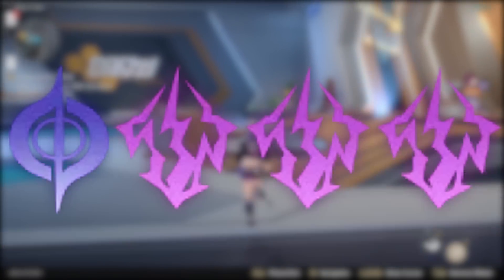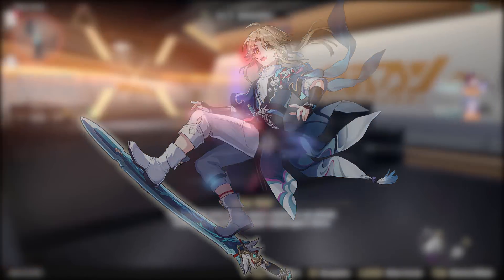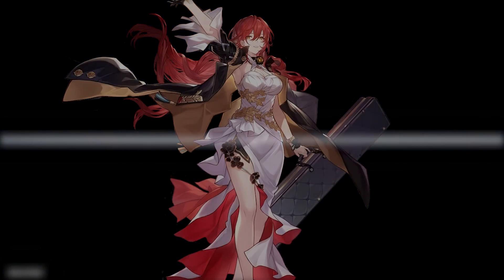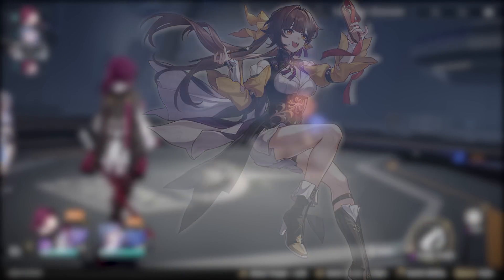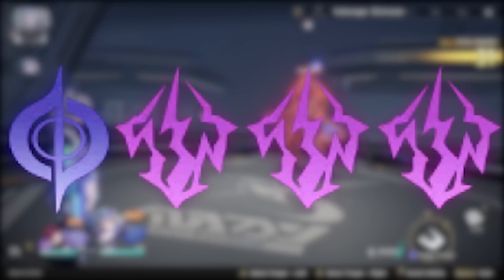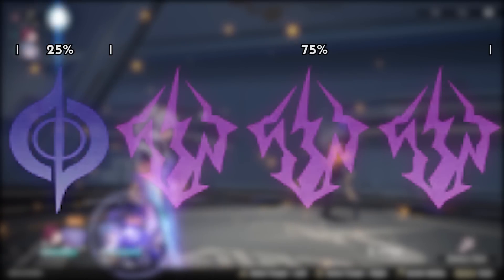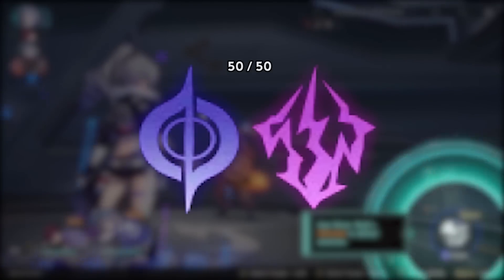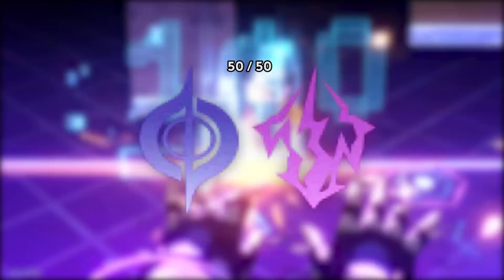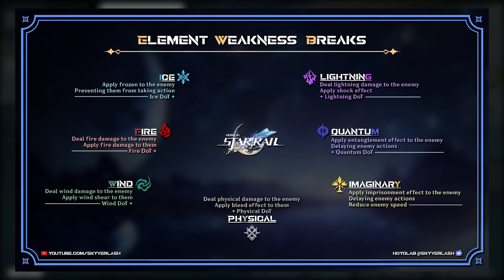The next team style is Mono Teams — running Silverwolf alongside a whole team of a single element type. Currently viable mono teams include Mono Ice with Yanqing, Pela, and March 7th; Mono Fire with Himeko, Asta, and Fire Trailblazer; Mono Physical with Sushang, Clara, and Natasha; Mono Lightning with Serval, Tingyun, and Bailu; and possibly Mono Imaginary with Welt, Luocha, and Yukong. These teams stack one element to utilize Silverwolf's weakness debuff to its full potential, theoretically giving a 75/25% chance of getting the needed weakness implanted, though this needs testing. These teams focus on keeping enemies burned, shocked, or frozen to keep damage pumping and enemies constantly interrupted.